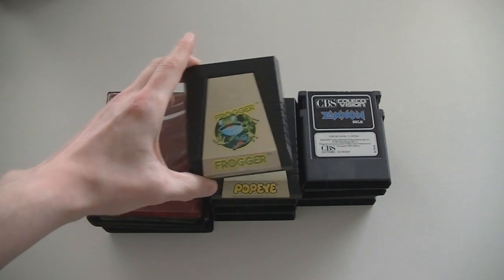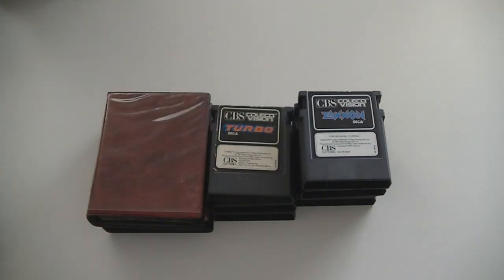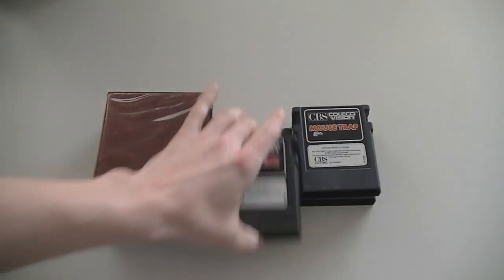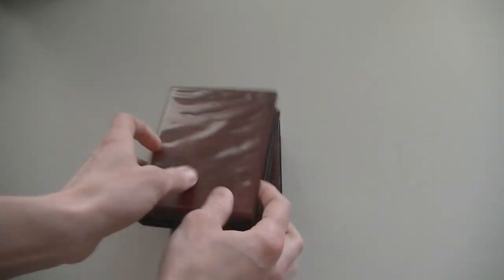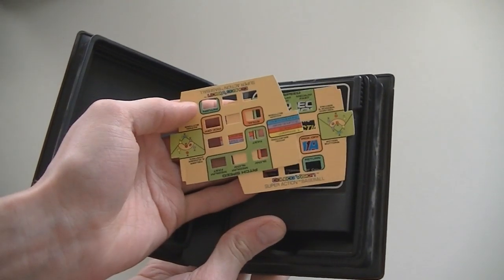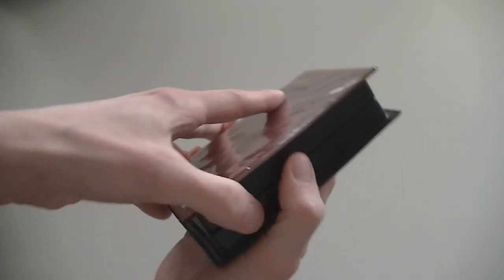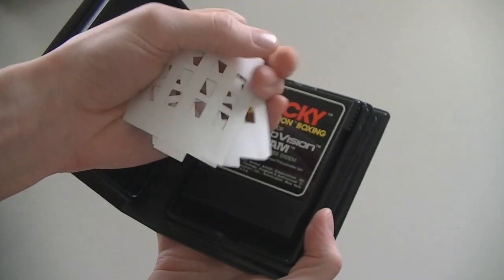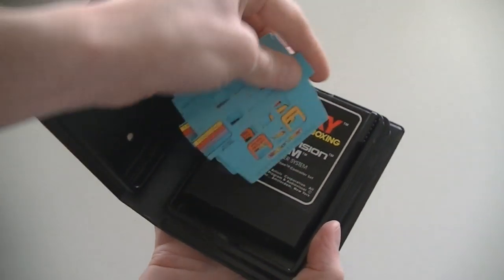First, some CBS ColecoVision games: Frogger, Popeye, Turbo, Zaxxon, Donkey Kong Jr., Donkey Kong, Mousetrap, Smurf, and another Donkey Kong. And then two games for the Super Action controller — Super Action Baseball, which comes with two controller overlays. I'll show you the controller later. And Rocky Super Action Boxing with two controller overlays. So that was for the ColecoVision.